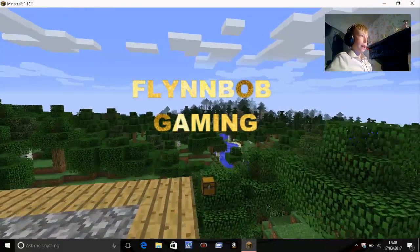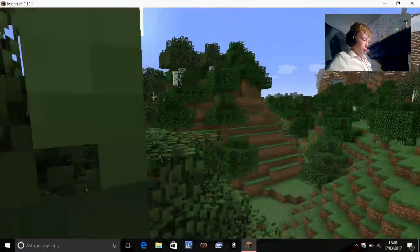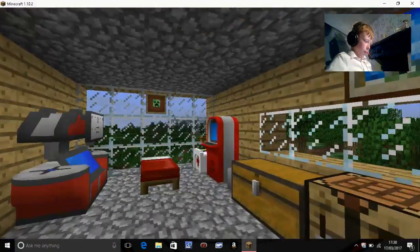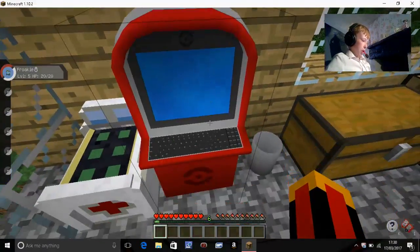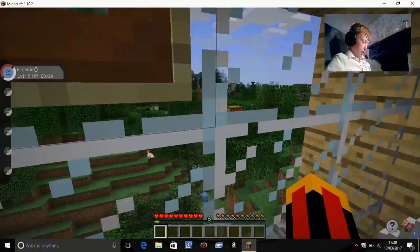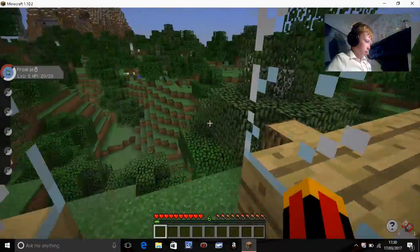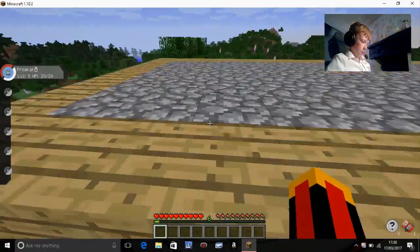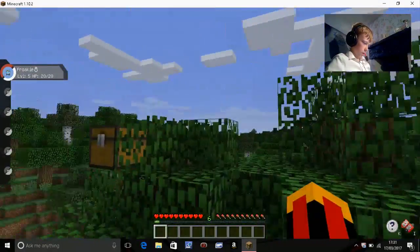Hello guys, this is your boy FlimbovGaming here and welcome back to another Pixelmon video. I've been doing a bit of work outside of the episode and I have done a bit of work on my house. I've got a bit of painting, I've got some vital Pixelmon stuff — I've got my trading machine, I've got a healer, I've got my computer, I've got a little bin and a load of chests. I've got my little bed, and wait — what's that chest doing out there? Why have I got a chest out there?